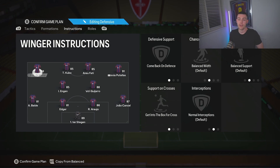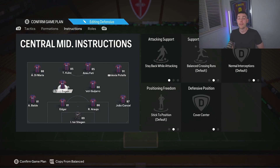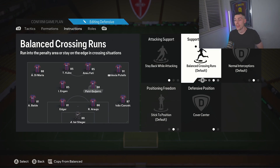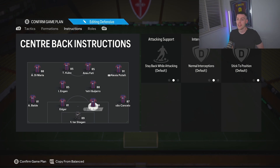Di Maria will defend in front of Balde, and Putellas will defend in front of Cancelo. In this 4-4-2 shape, the two center midfielders are on stay back while attacking and cover center — nothing else. If it had a CDM we'd probably use cut passing lanes, because I'm loving cut passing lanes on another formation going live this week, so stay tuned for that.